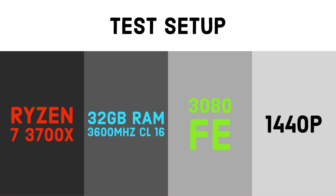So here's the setup: a 3700X, 32GB of RAM, a 3080 Founders Edition graphics card, and it's all done at 1440p because Star Citizen just won't utilize the 3080 at 1440p, so I thought why not? It'll look nicer for me as I'm doing the testing.